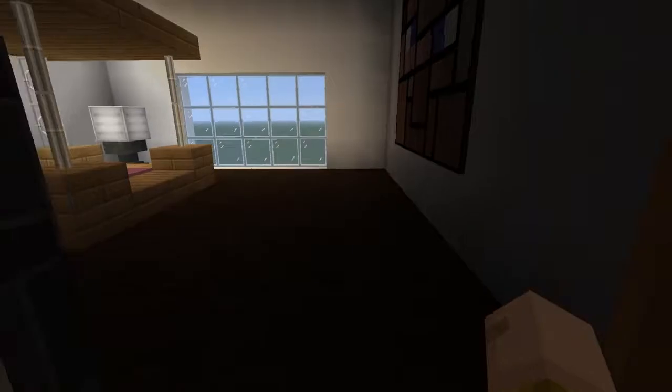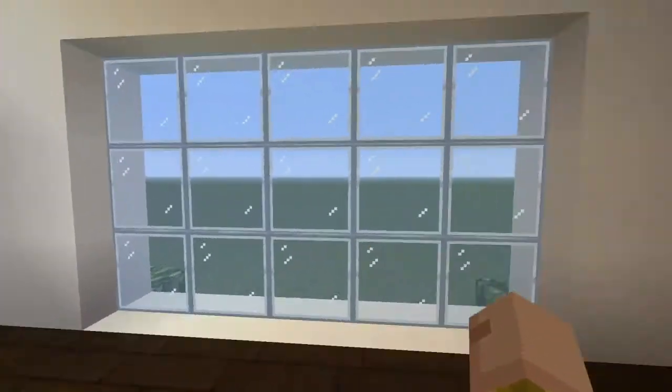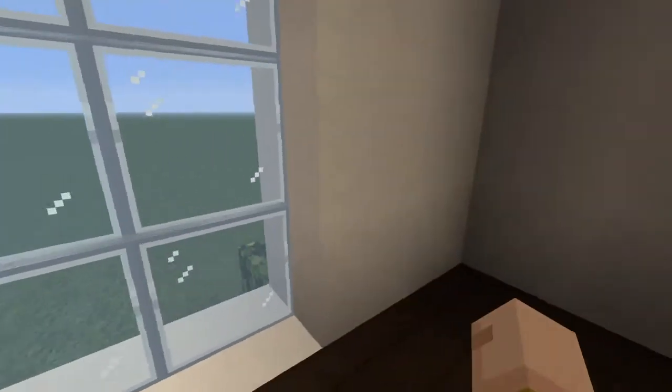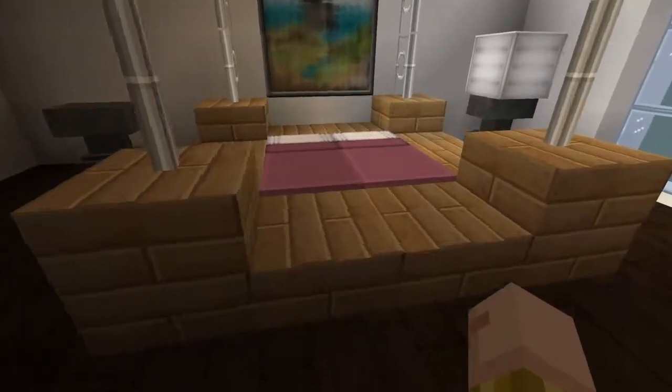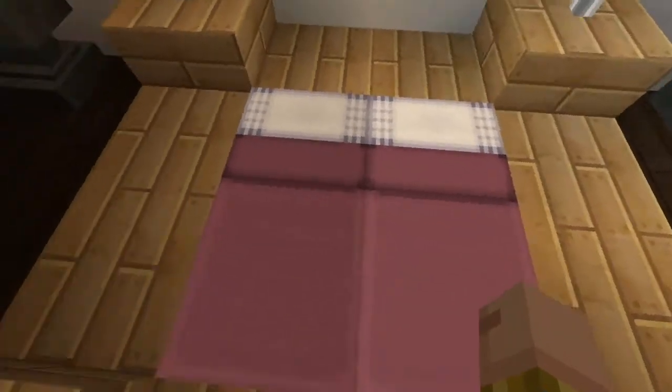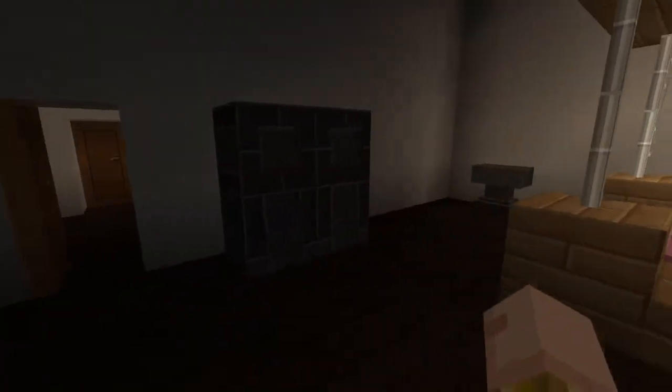Moving on, we have a bedroom here. These are supposed to be dressers, and I placed anchors as nightstands. We have a window for an open view, a photo, and a nice bed — nice and fancy.